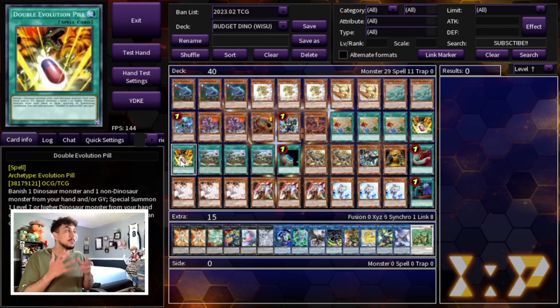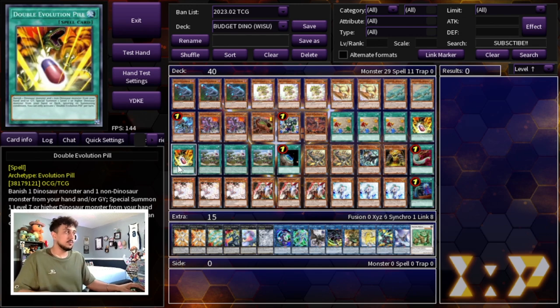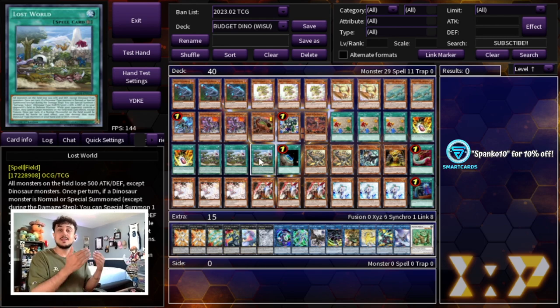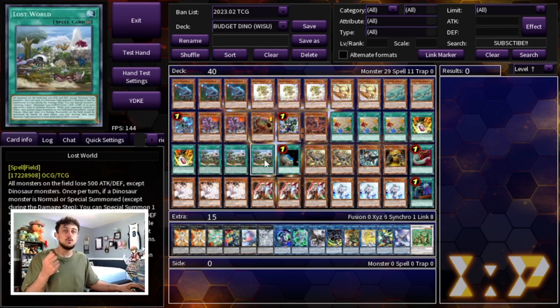We're playing two Double Evolution Pill. Drawing one isn't bad, but you always want one in the deck so you can resolve Arcasaur — that's really important. Then three Lost World and one Terraforming. Lost World is randomly good into Kaijus by putting a token on your opponent's side of the field. It also protects you from Imperm, Veiler, and monster negates because your opponent can't target monsters on the field other than the token. If the token is destroyed, you can destroy a monster from your deck instead, like Baby Sarasaurus or Petite Pteranodon, which is why I like playing two Petite.